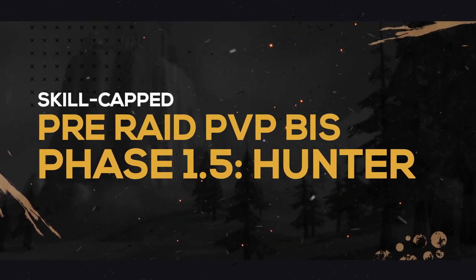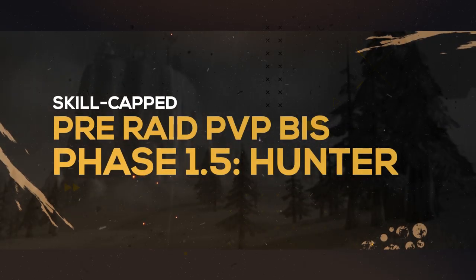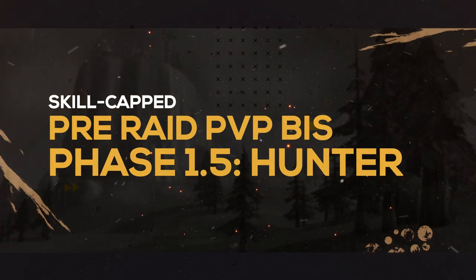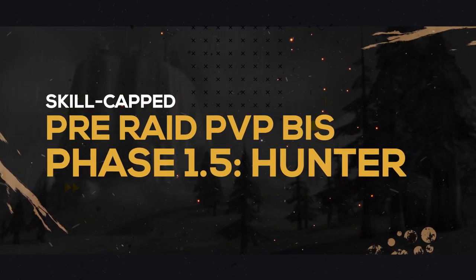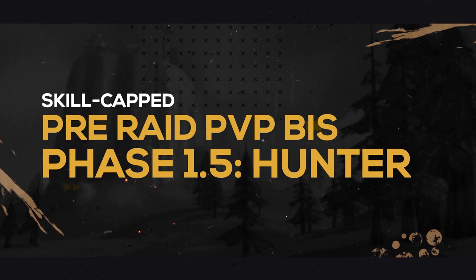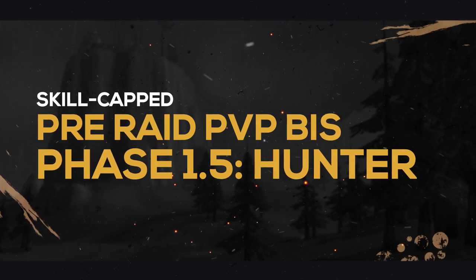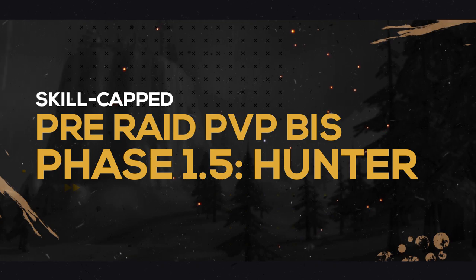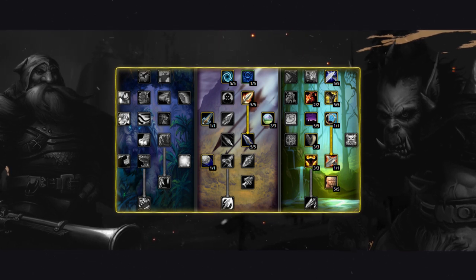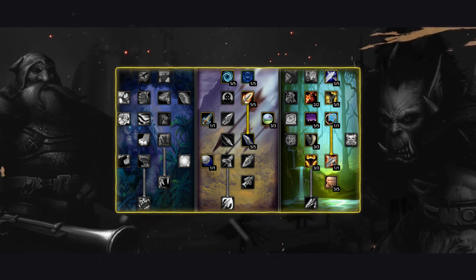We'll cover stat priority, and then look at what pieces of gear you should be obtaining and where and how you get them. In today's episode we're going to be taking a look at Hunters. Hunters are amongst the strongest classes when it comes to open world PvP. The ability to kite both melee and casters alike give them a unique advantage. High damage and great forms of crowd control with Freezing Trap and Concussive Shot makes Hunters a force to be reckoned with, not to mention their ability to drain mana from all casters with the very frustrating Viper Sting. As often your gear and stat priorities differ greatly from what you would normally take for PvE.